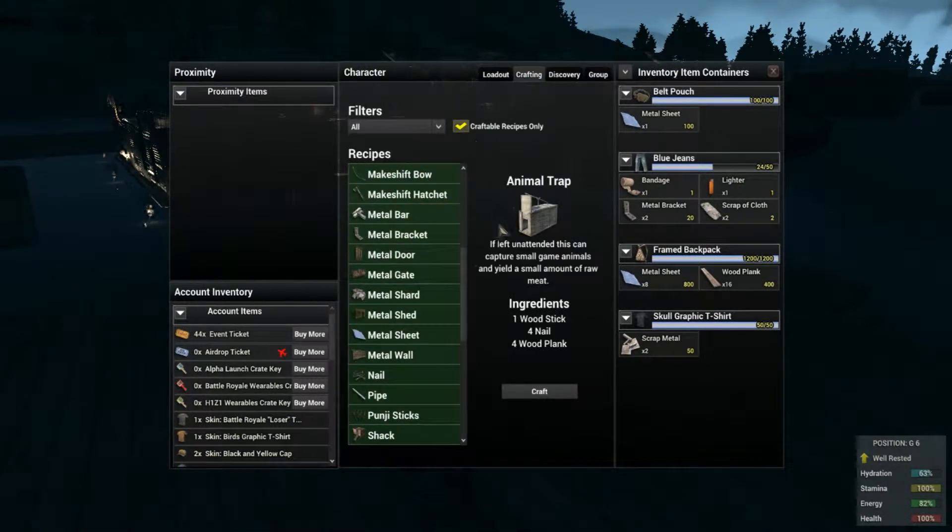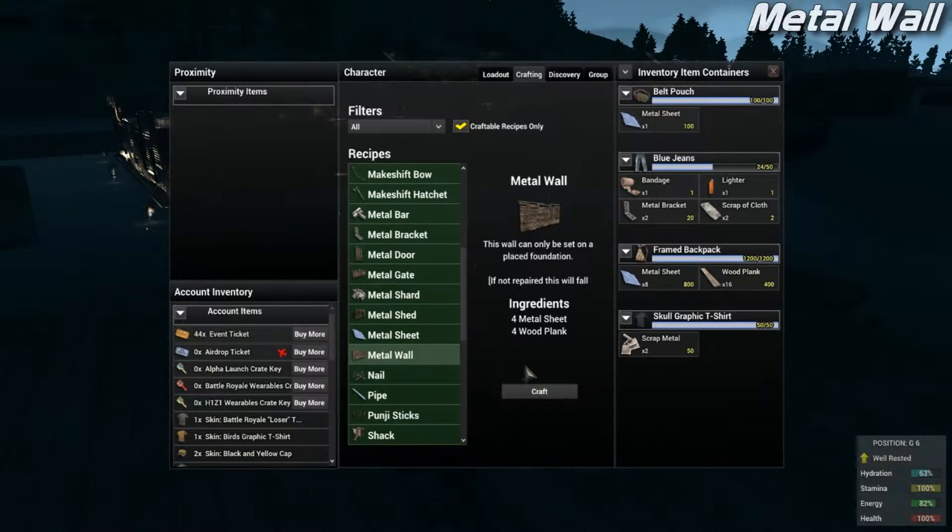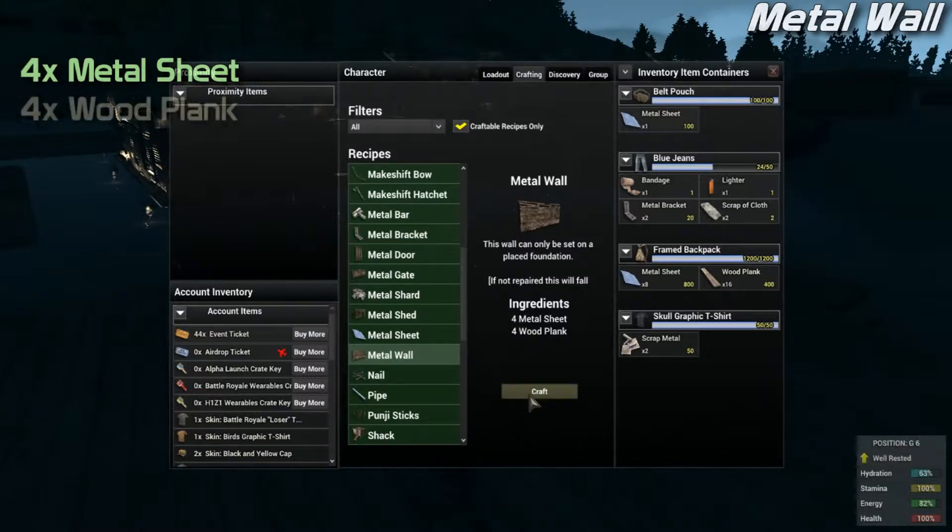I just need to head to the crafting tab for both walls and also gates. Let's go to the metal wall first. This metal wall requires four metal sheets and also four wood planks. Let's craft it.